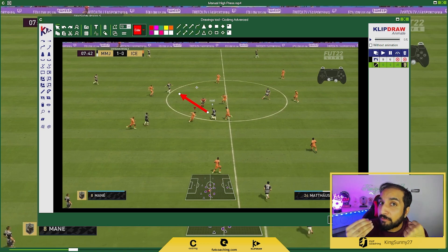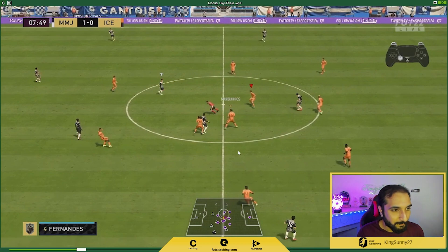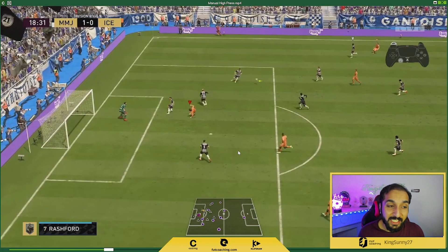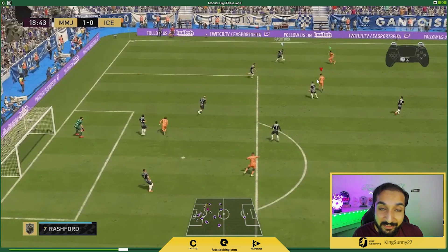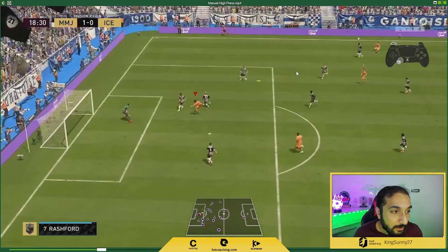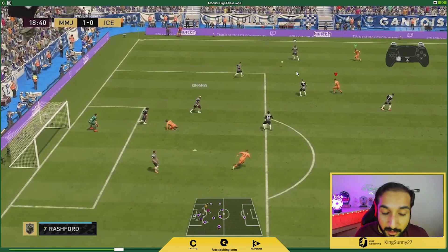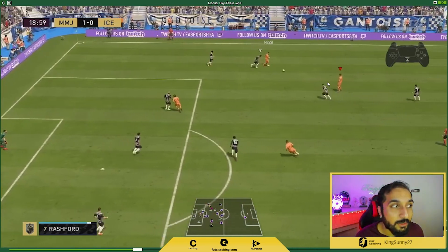This is where we want our opponent to be — we right stick switched before he made the pass and we made him pass where we wanted. Remember: make him pass where you want him to pass. This is how teams high press in real life. Because he was scared and panicked, he gave us the ball back. In the next clip, once again anticipation — we lose the ball, immediately select Messi and run at him, then select Llorente, cover the inside pass, and get the ball back.